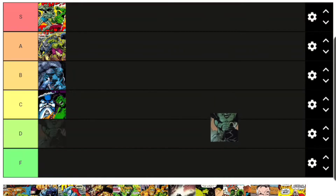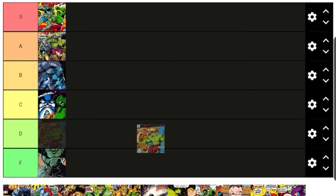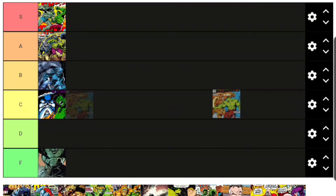Agent Pratt is from an early 2000s run on the Hulk that people really dislike, and the character hasn't made many appearances outside of that, so he goes F tier. Then we have Ajax from the Pantheon — not a very important Hulk character, but he looks really cool with his big armored suit. I'll put Ajax in D tier.